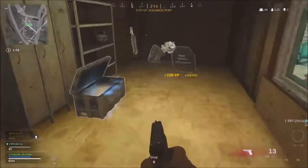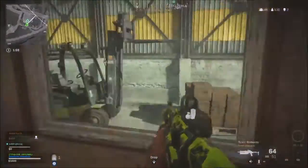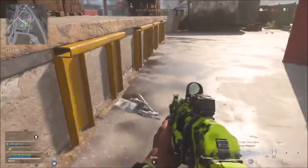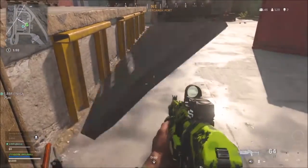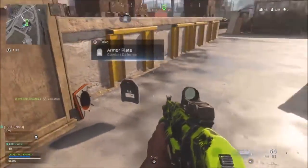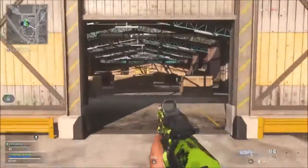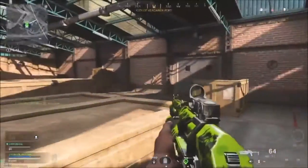So what does this mean? WZ we can say means Warzone. H6 is actually a square on the map of Verdansk in Warzone. And the rest of the numbers are actually a code. Let's figure it out and I'll show you now.